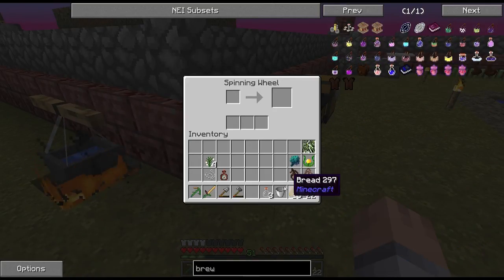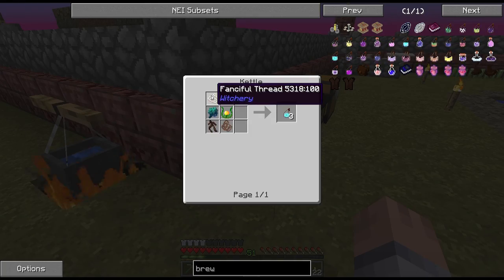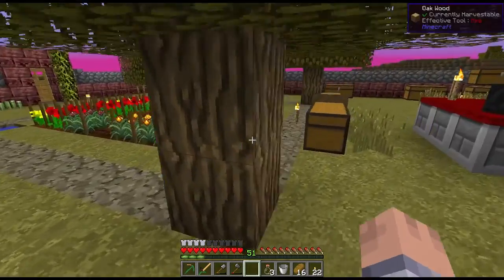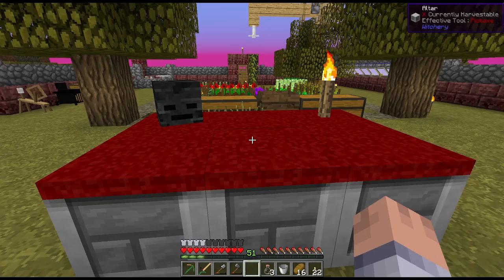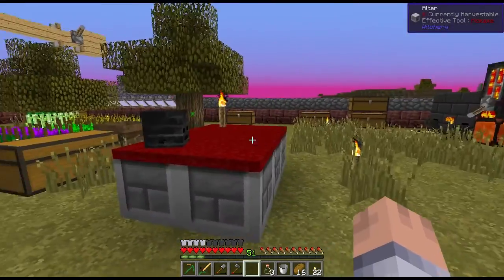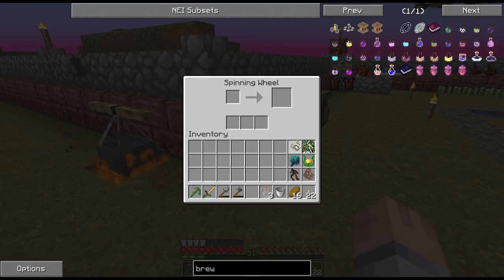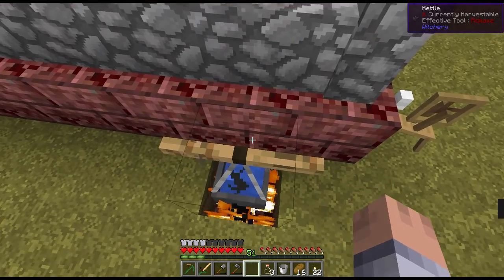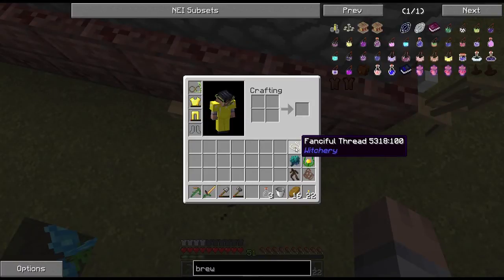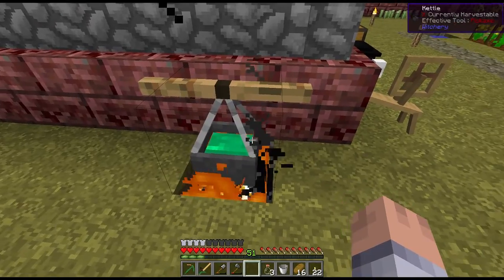Now it's time to make our Brew of Flowing Spirits. First we need the fanciful thread. The altar — with the skull, the torch, and the few trees in the area — is up to 2,352 mana, and that's all we need. These two brews don't need as much to get done. This is made in the kettle — let's dump all this stuff in here.